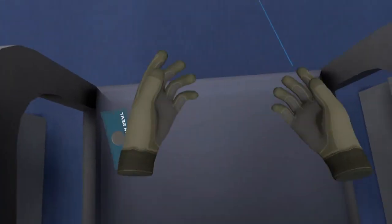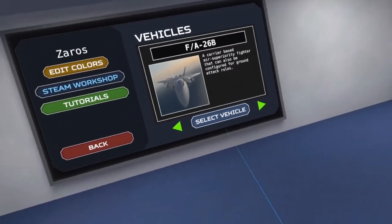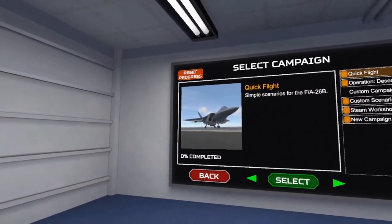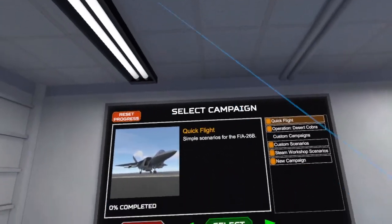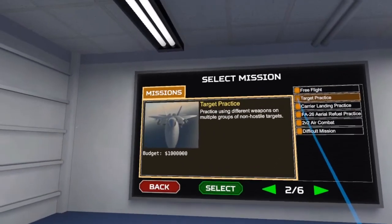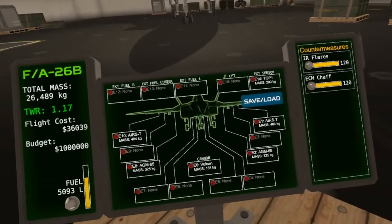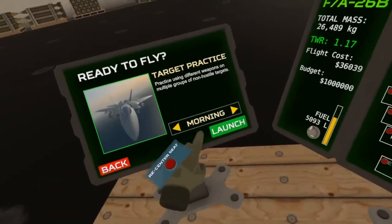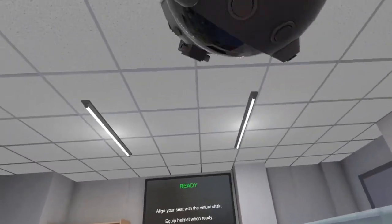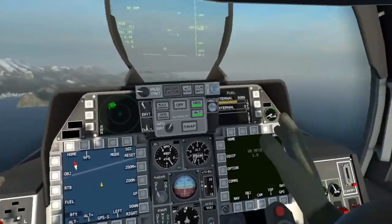What's going on guys, Zaras here back with a new one. Today we're going to be playing part two of the F-18 tutorials. My boy Waffles should be here eventually, but we're going to be doing the target practice. Let's go ahead and configure. We're looking good. Make it morning and we're going to learn how to use every single one of these. We spawn right up in the skies.